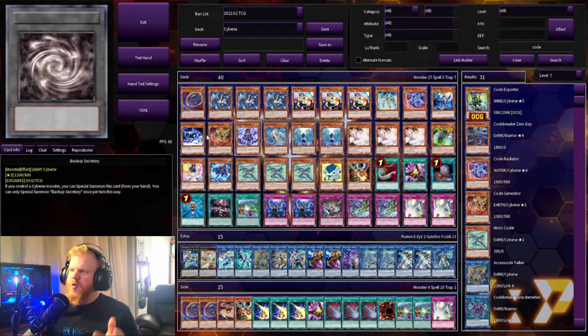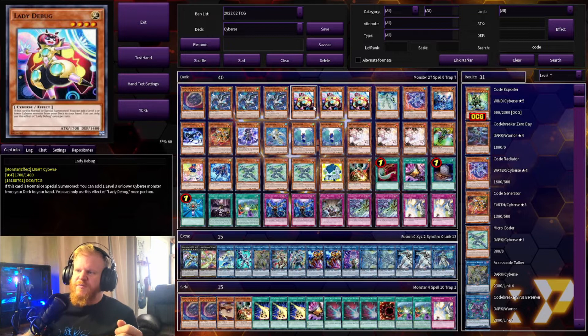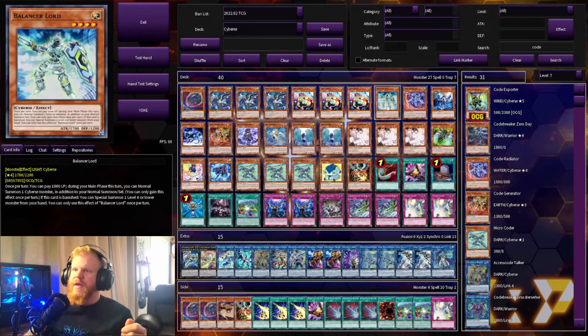Now for the normal monsters: we have three Parallel Exceed — if you link summon and this card is in your hand, you can special summon it and special summon one from your deck, which is really good. Three Lady Debug, which helps you search for another level three or lower Cyberse monster. One Balancer Lord — once per turn you can pay 1000 life points during your main phase to normal summon one additional Cyberse monster, and if banished you can special summon one level four or lower monster from your hand.